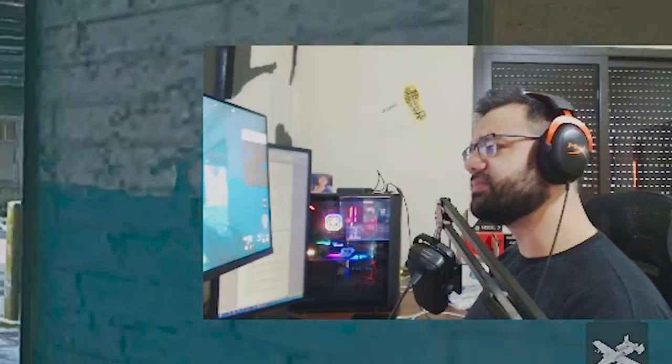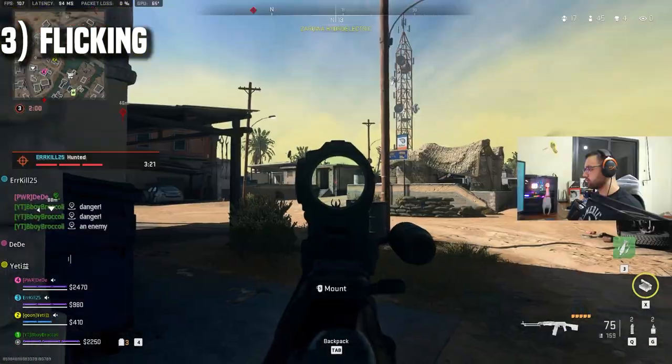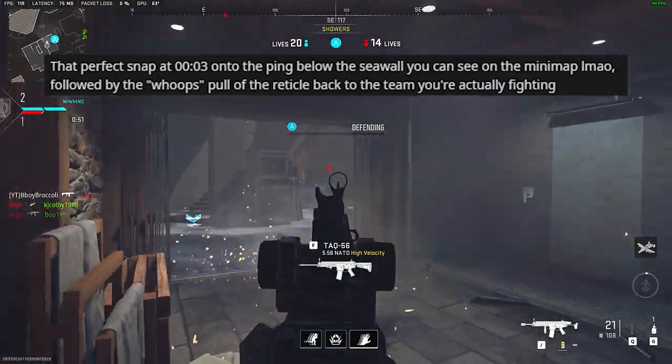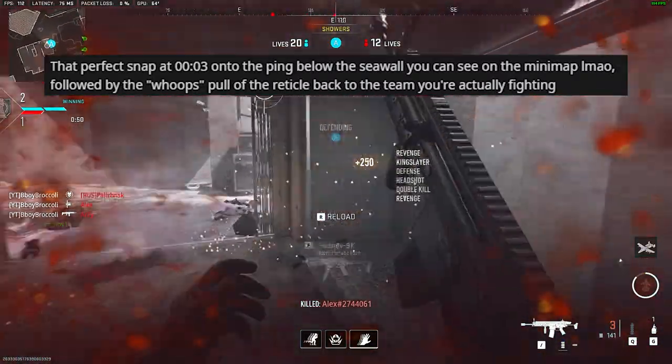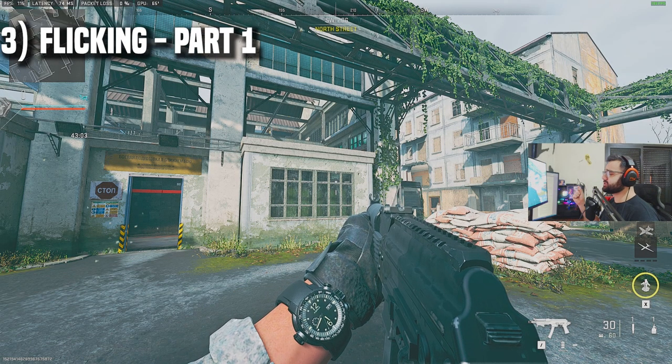And now my favorite of all these exercises: flicking. Mastering this skill will always get you at least one noob in the comment section claiming you're a hacker with their 200 IQ analysis because they saw a snap.